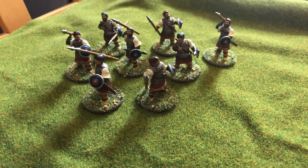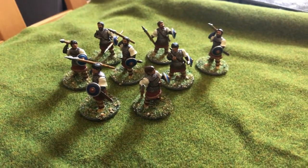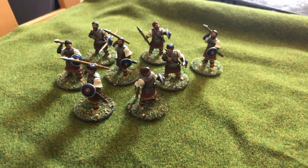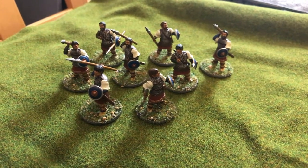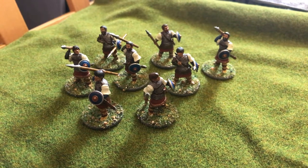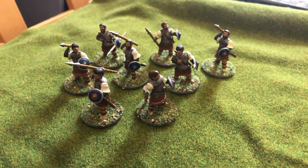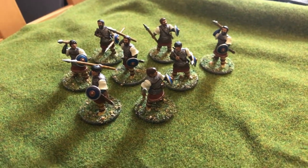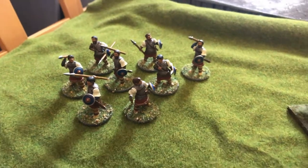My 100-point green requirement is filled by eight green spearmen. In Baron's War, units have a list of equipment you can purchase to add to the overall point total. I've added mail and a small shield to these guys, so eight of them cost me 104 points - just over the 10% minimum. I didn't want to spend more than necessary on inexperienced troops. These guys have basically just been recruited that day: grab your spear, grab your tiny shield, we're going to battle.